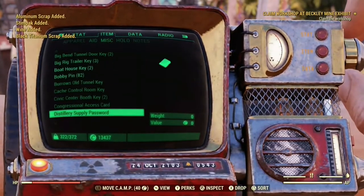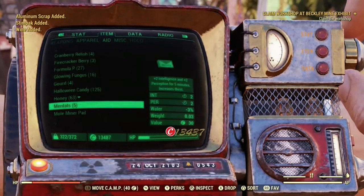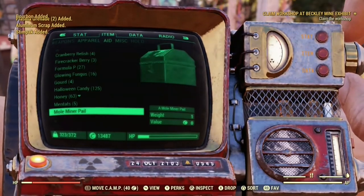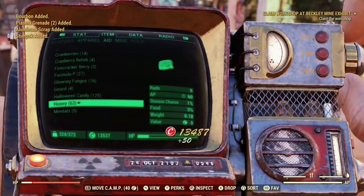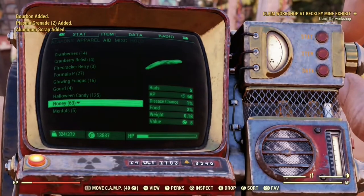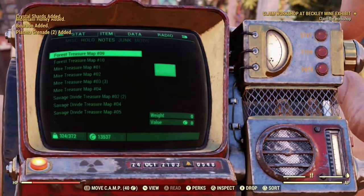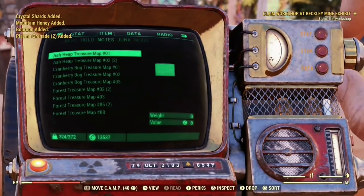Next we'll open these two normal mole miner pails. I'll equip my light machine gun — whatever weapon you've got equipped when you're opening mole miner pails, that'll be the ammo that you're given, apart from fusion cores and plasma cores, in which case it'll just give you random ammo.